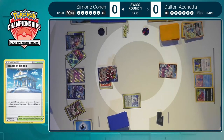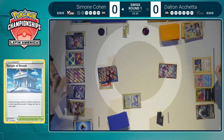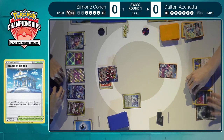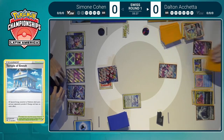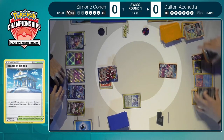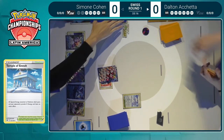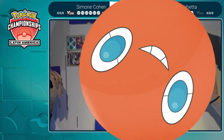Dalton just has to send up the Lumineon. Technically the Lumineon can attack — that's the way Dalton could pull off an attack through Double Turbo Energy and an Aurora Energy, and also set up an energy attachment onto the bench. The fact that Lumineon is a somewhat effective attacker in Lugia is one of my favorite cheeky plays — Aqua Return. But it looks like Dalton's just going to concede. Dalton scoops the cards up, recognizing this game's not going his way.